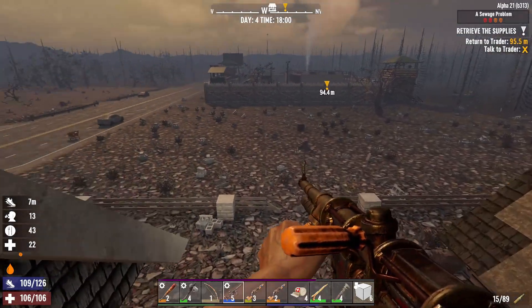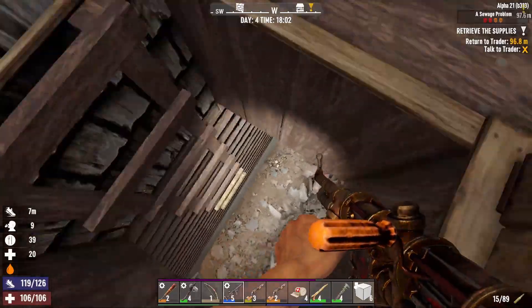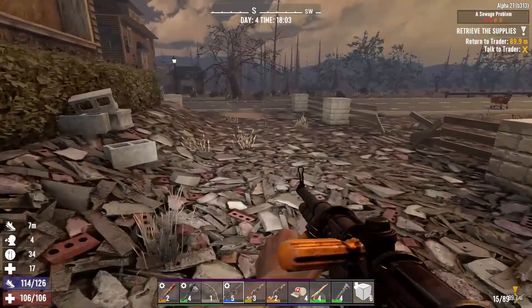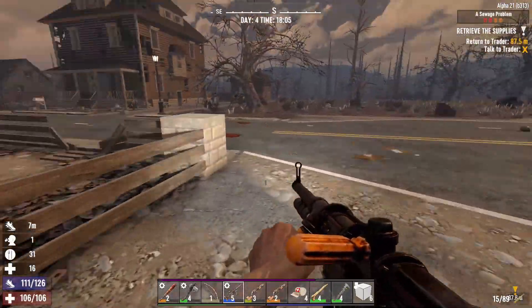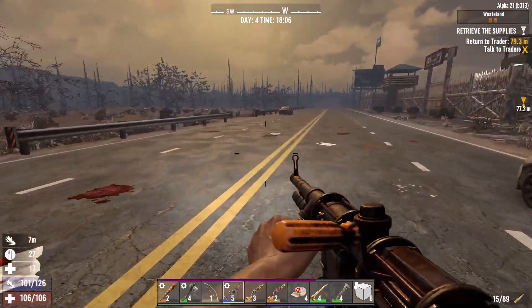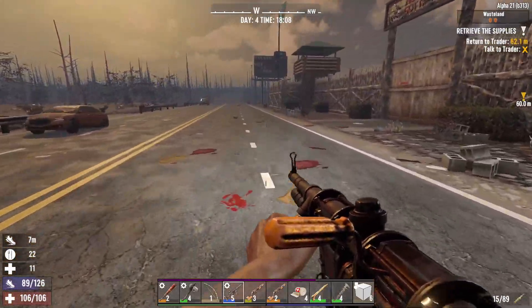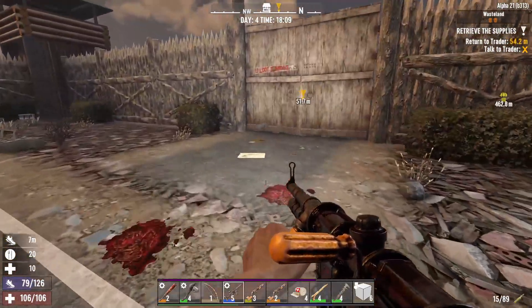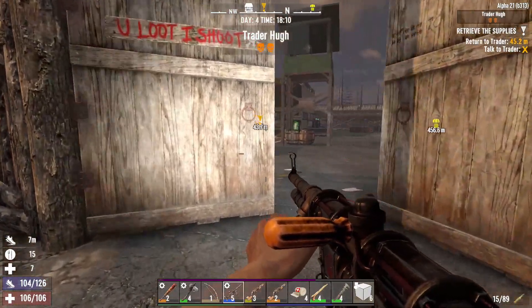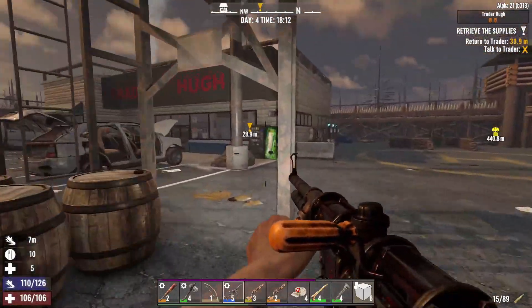The days go rather fast on the wasteland — 60-minute days, my friends, pretty much everything on default except the difficulty level. We are one above default; I think we're on Nomad. Everything else is default — first playthrough. Let's go check the trader, deliver the quest, and then get a new one.